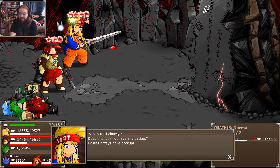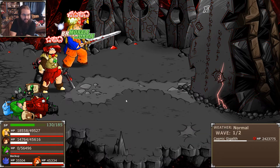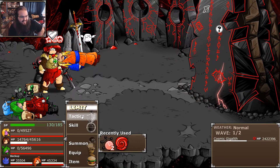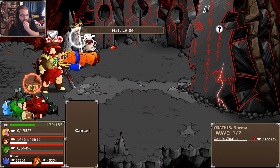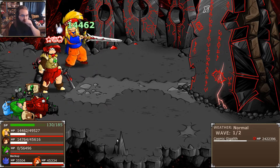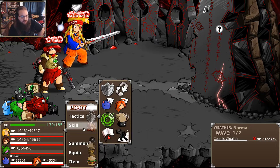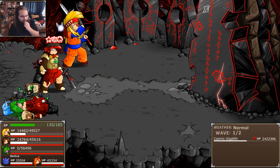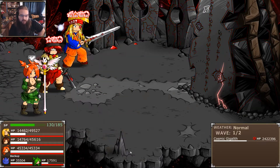That's one of his unique attacks — I believe his only magic attack. Why is it all alone? Bosses always have backup. It inflicts Scorch — it's a particularly tricky little attack. We're going to swap her out since she's unbuffed at this point and would be more of a liability than anything.